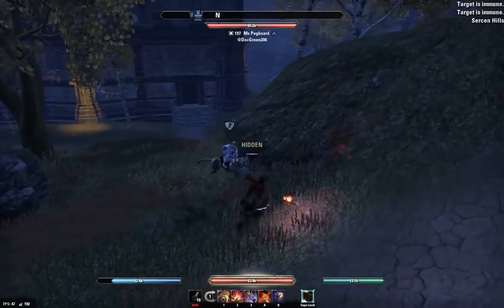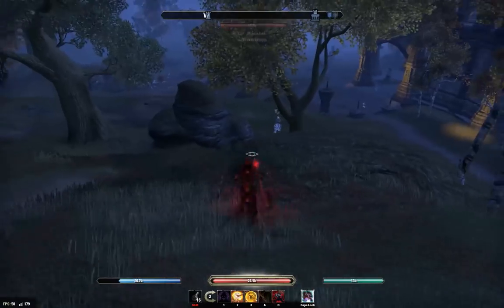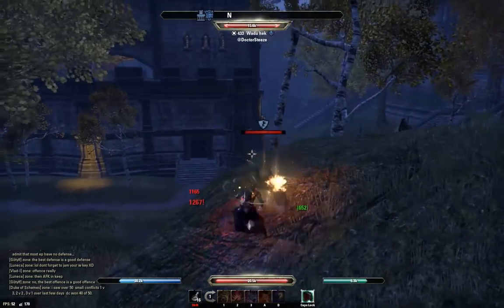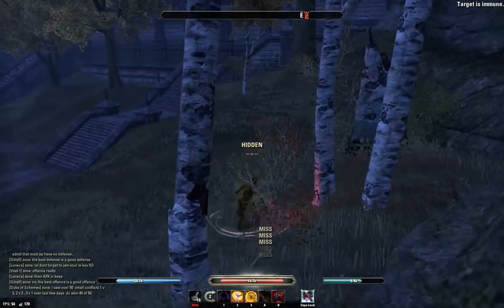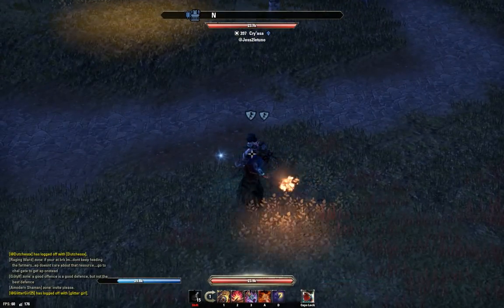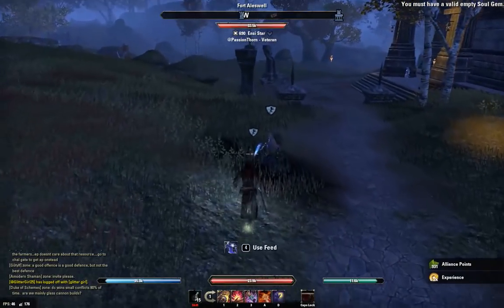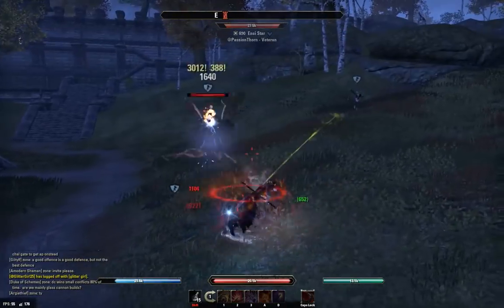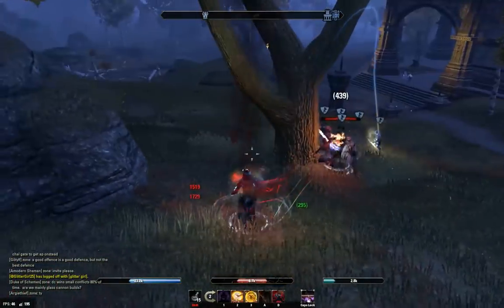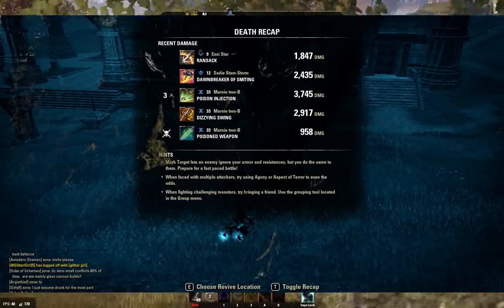We're going to pick up an easy gank on a guy as he rides by. We tried to go for the Soul Harvest off the horse but he was a little too far away. Another player comes up, we open on him but get sniped right away. All these players are now very alert to our location. This build does a great job of keeping a group of players busy — they look for you, and even if you just engage and leave, you can honestly keep a larger group of players busy for a long period of time by yourself. As you can see, five players were sitting in stealth trying to find me.